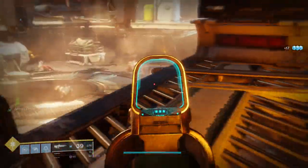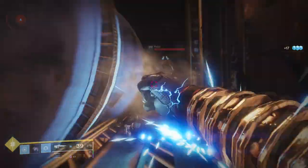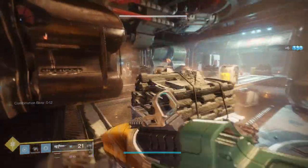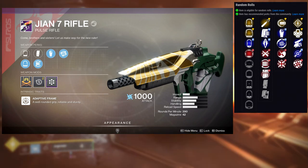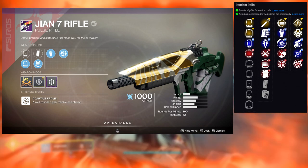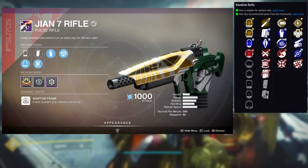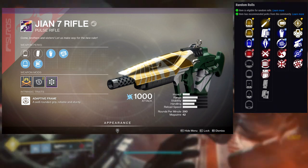I think it's fine, pretty cool. The rolls I got on it were range finder and grave robber. Let's look at the perks: first column has full auto trigger system, grave robber, disruption break, zen moment, and firmly planted. The second column has rampage, outlaw, swashbuckler, dragonfly, and range finder. Personally I would pair this with either full auto trigger system and range finder, with swashbuckler or rampage.